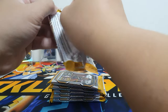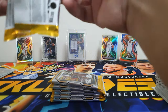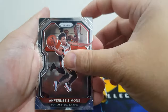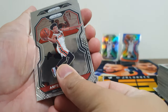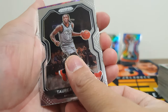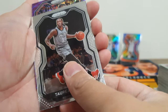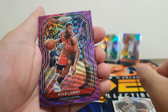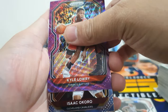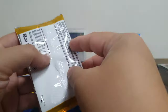First blaster pack: Anfernee Simons, Dorian Finney-Smith, purple pulsar Kyle Lowry — not a rookie — and at the back rookie Isaac Okoro. Next pack: Kevin Durant, rookie Nerlens Noel, Davidson insert Josh Green Instant Impact, and at the back rookie Tyrese Maxey from the Sixers.